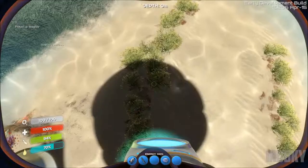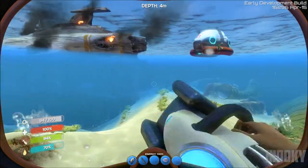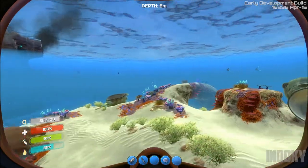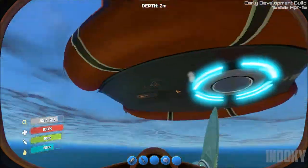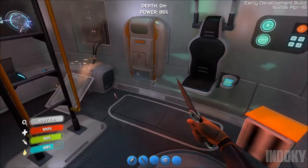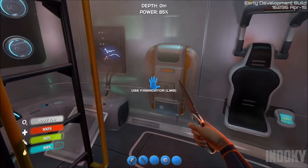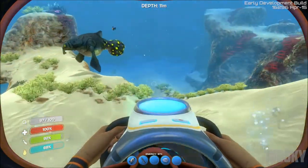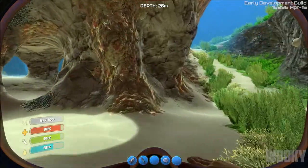Now I'll show you kind of the way the sea glide works. The sea glide essentially lets you move faster underwater. As you can see, above my action bar, it has energy — I've got 98%. It runs out of battery fairly quickly, so in my opinion it's one of those things to use to get up and down quickly if you're going to drown. If you need to get up or down real quick because you were just down here collecting things, I'll get down.